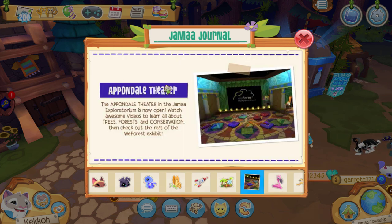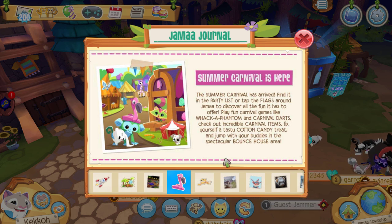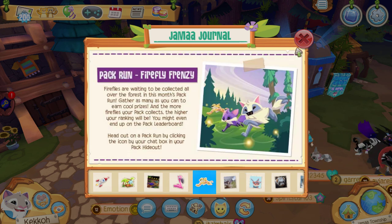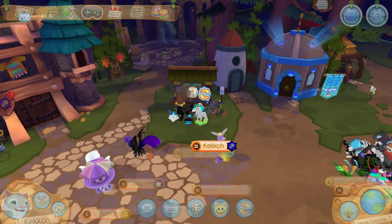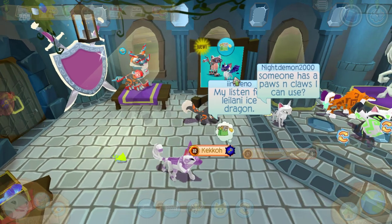There's also the Ponddale Theater — the theater room beside Ponddale's Conservation Museum that a lot of people were trying to glitch into when it first came out. We also have the Summer Carnival, which you can access by clicking the banner around Jamaa, and the Pack Run Firefly Frenzy, which is June's pack run. You can visit that on your pack run list.